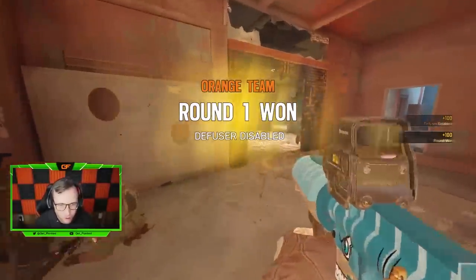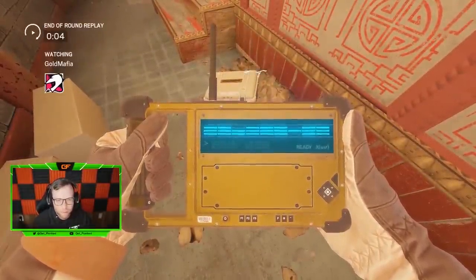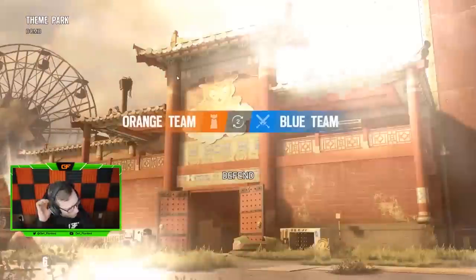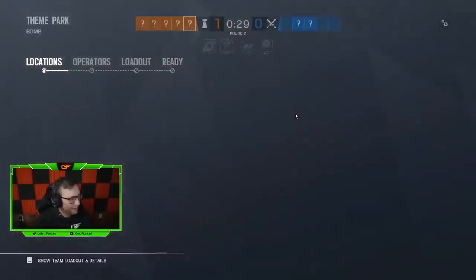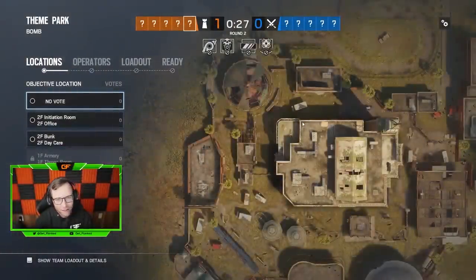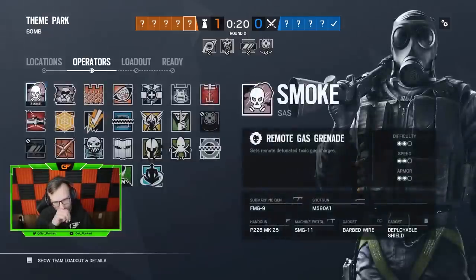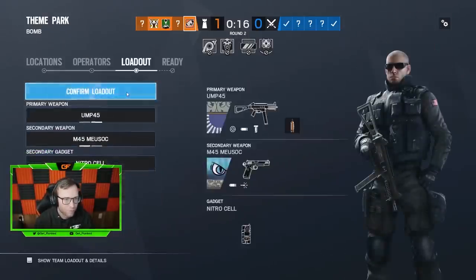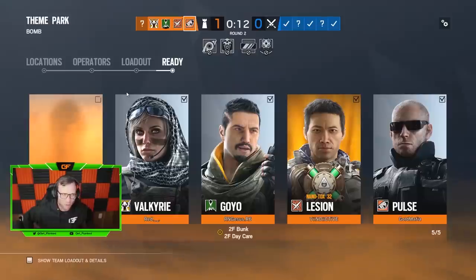Just a couple notes on that round: committing to going after that Thermite and ignoring the Monty was the right call. In a 2v2 with one person on Monty, you pretty much just have to focus on the person that's not the Monty, get them off the board. Once you're in a 2v1 against the Monty, that's going to be pretty difficult for the Monty to win as long as your teammate plays it right. It was good that we committed to getting that Thermite.